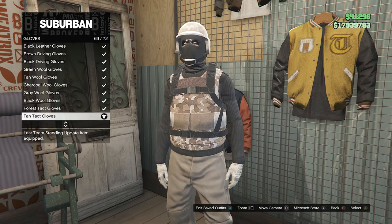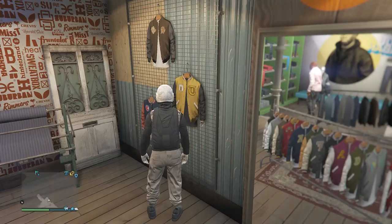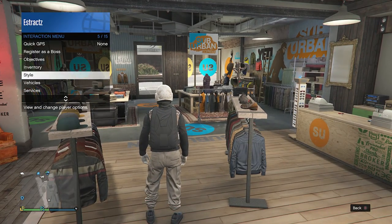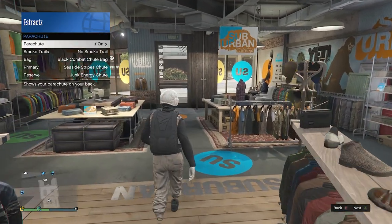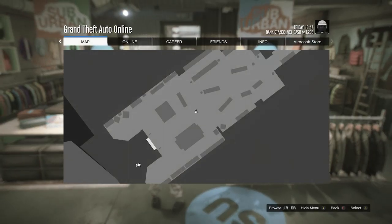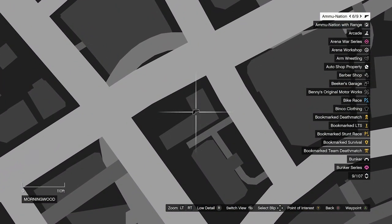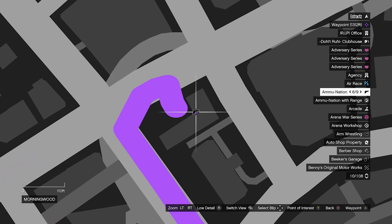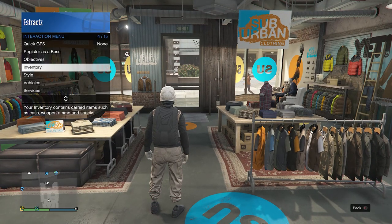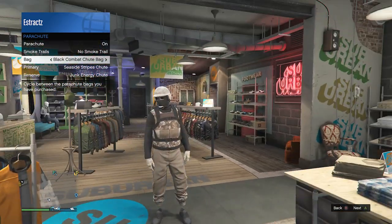Equip the tan tactical gloves on slot 69 — that's all for accessories. For the parachute, pull up your interaction menu, go to style, parachute, set it to on, and have it set to the black combat shoe bag. If you don't have it, head to a gun store, go to the front counter, parachute, parachute bags, and buy the black combat shoe bag. Back out, pull up your interaction menu, go to style, parachute, set it to on, and it'll appear on your character.